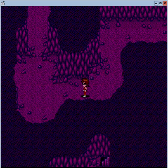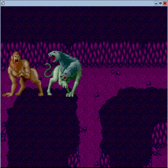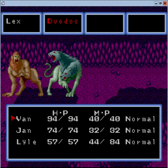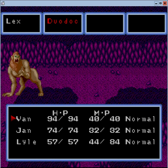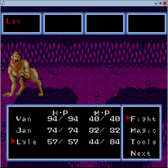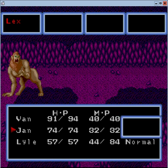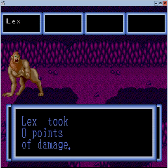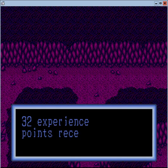Now that worked out in the end. Alright, just be careful next time. Head Duodoc's defeated. Two points of damage. Yeah, Lex is just dangerous though - that's just the way it goes on this one. We just need to gain more levels, at least on Van. We should be fine from here.